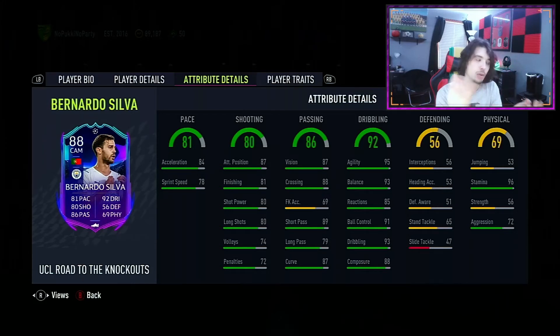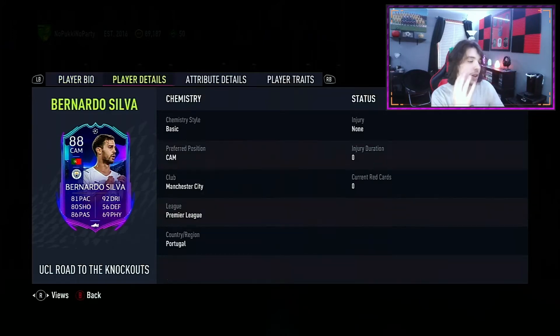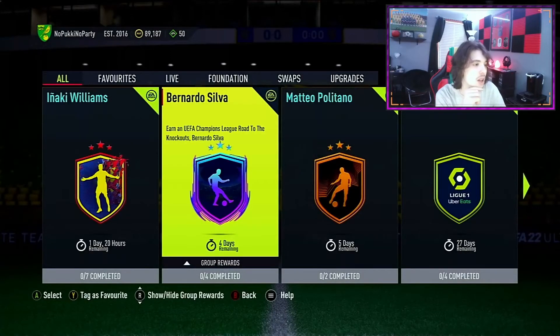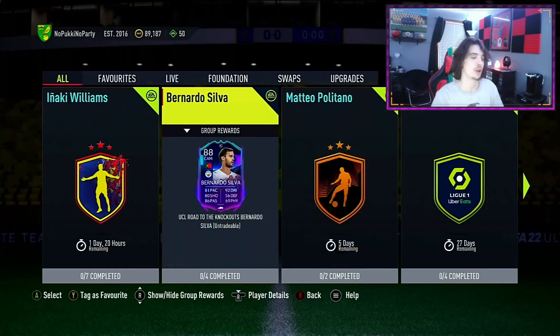Bernardo Silva also has a three-star weak foot rather than two-star, which is another advantage. Looking at the traits, he has the flare trait and outside of the foot shot, which means he's just better on the ball overall. It's very confusing that they released Naki Williams and then this. This Bernardo Silva is definitely a card you should complete. I haven't done it yet but I'm still thinking about it — this is an RTG account — so overall advice: good links, guaranteed upgrades, easy to fit into your team. Go ahead and complete this card.